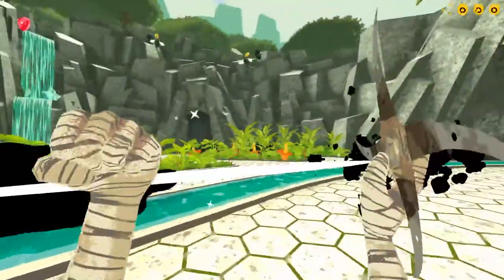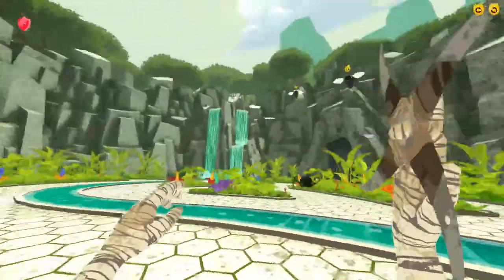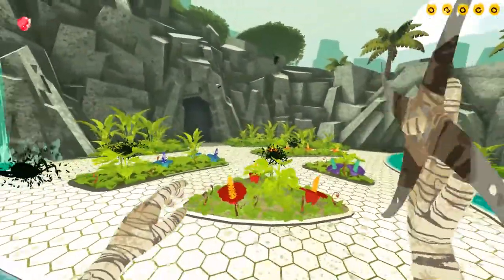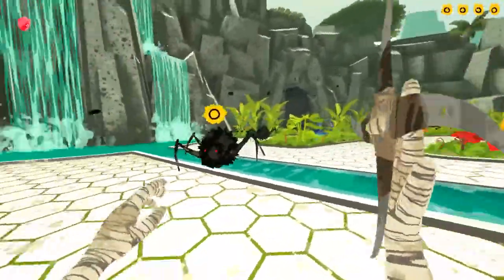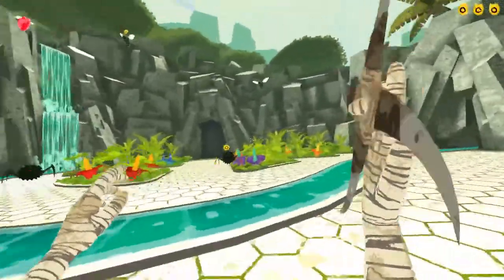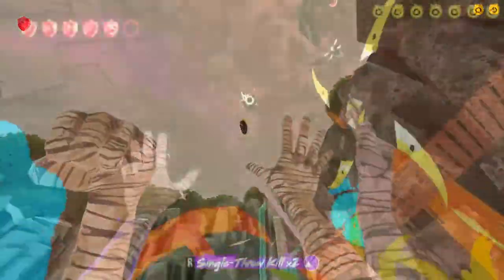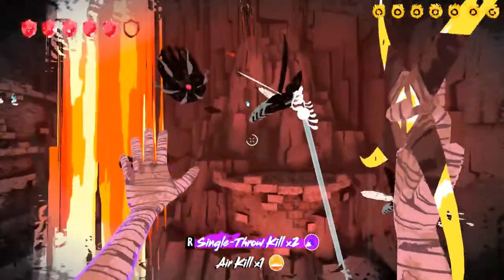Aesthetically, the first thing worth mentioning is the game's simple, under-textured and light-hearted art style. Similar to Breath of the Wild and Blue Fire, all objects and textures seem to have a light cell shading effect applied to them. This creates that subtle, toon-like look to the world while still maintaining fully 3D rendered environments.